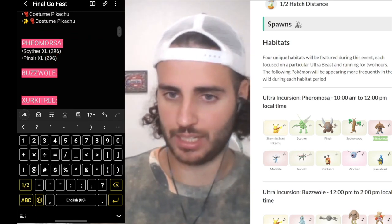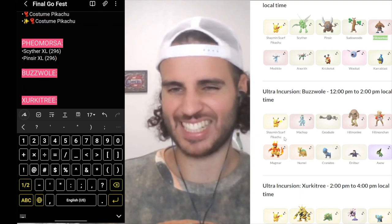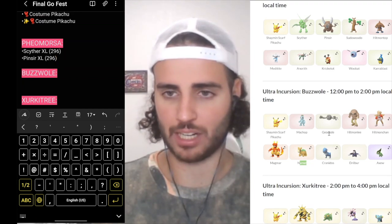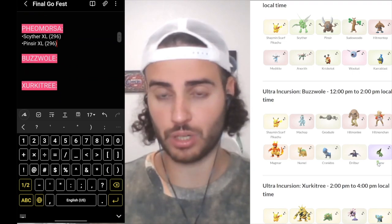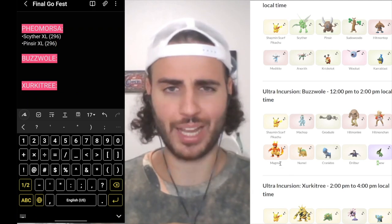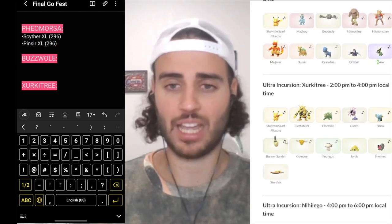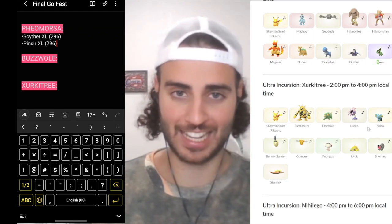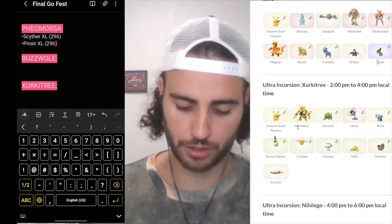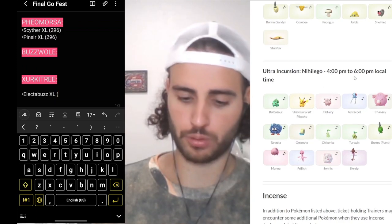Personally I don't need anything from Buzzwole hour, so I move on. But you write down anything you need - if you're a shiny hunter and need Axew or Magmar XL candies, write down whatever you need for Buzzwole hour. For Zirco Tree, two to four o'clock - again I don't really need anything here except for Electabuzz XL candies because I'm trying to max out my Shadow Electivire. I need 360 of them for both the regular and shadow ones.